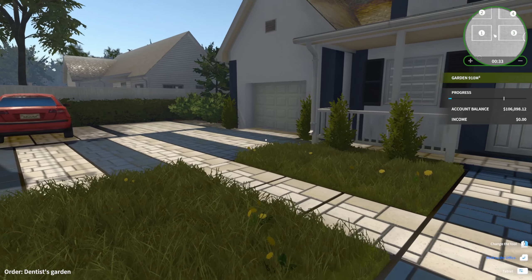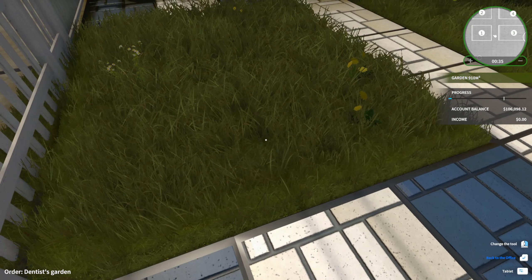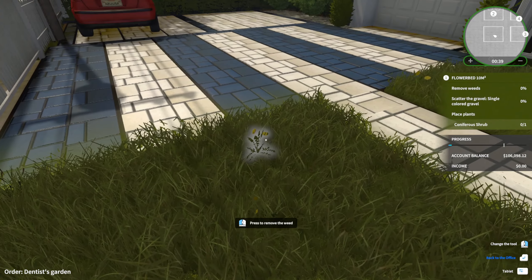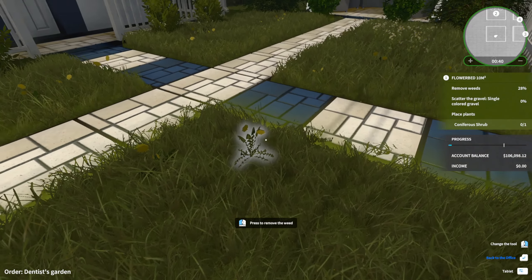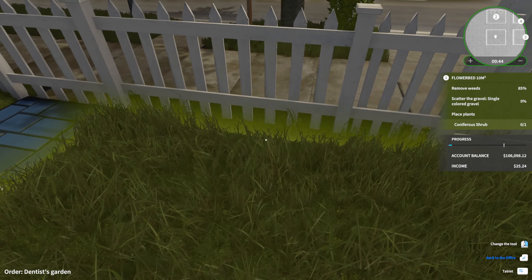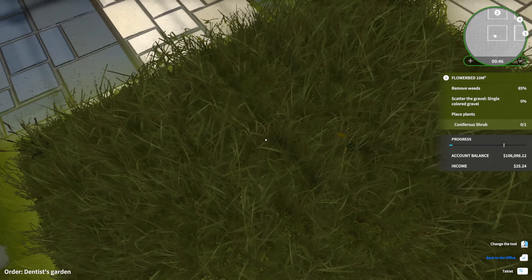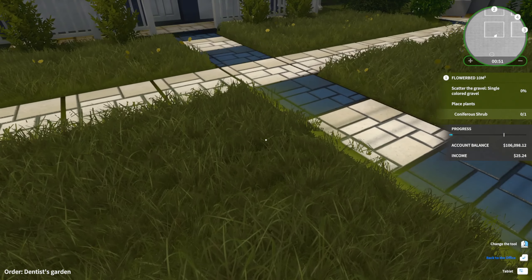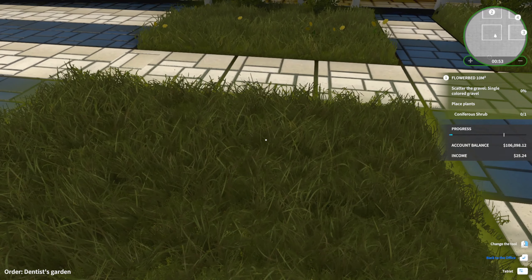Let's see. We need to remove weeds — same sort of situation here as the dirt. 85% done, there's a sneaky weed. Now scatter the gravel — single colored gravel.